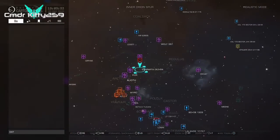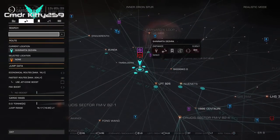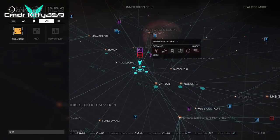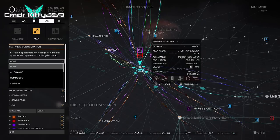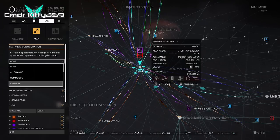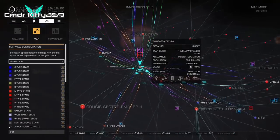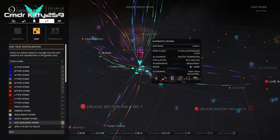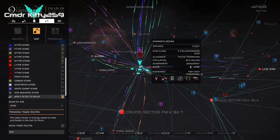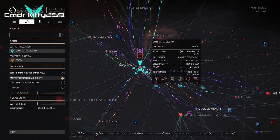Here's how to filter the galaxy map for scoopable stars. Open the galaxy map, tab over to the fourth tab showing a group of stars, go down and switch modes from Realistic to Map. Select the first drop-down box and choose Star Class. Deselect all star types below M-type star. At the bottom, there will be an option to apply filter to route — make sure this box is selected. On the route tab (the second tab), make sure Fastest Route is selected. Ignore Use Jet Cone Boost for now — leave it off.